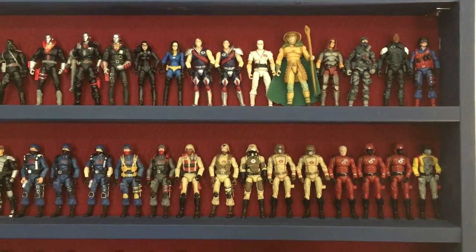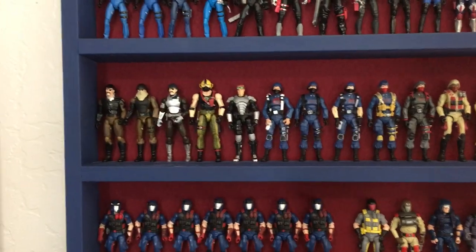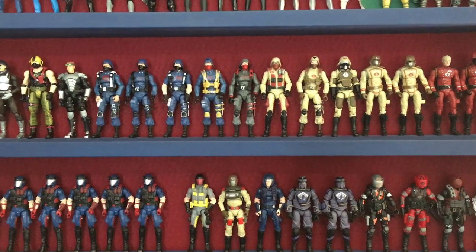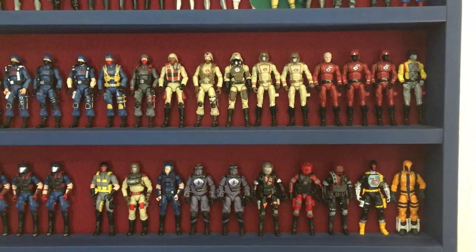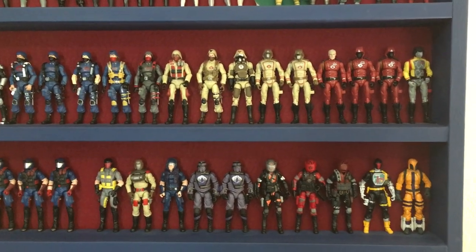I don't know about Scrap Iron, but... The next row, I've got Major Blood, Copperhead, Blackout. And then I start with my Cobra troop building — the regular and then the desert version — going right into my Crimson Guard. Not too many of those, not yet anyway. Python Patrol.